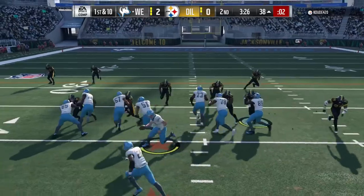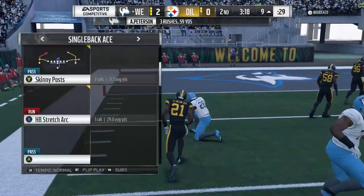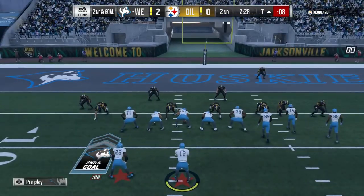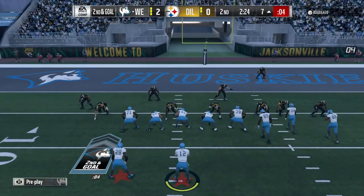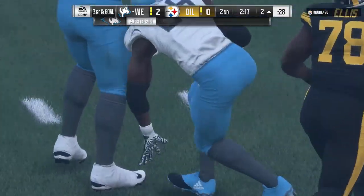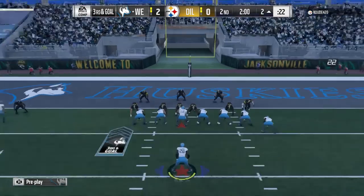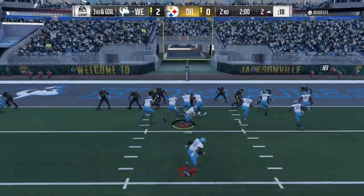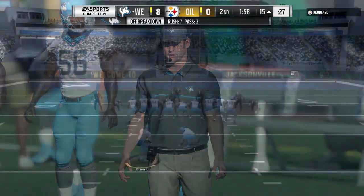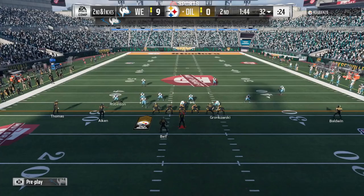We're going to stretch it to the left here — try and get outside, pick up the blocks. We should have been gone; tried to tiptoe the sideline, got caught, but still picked up 30 inside the 10. Now we just have to not make a stupid mistake. He's been playing aggressively — I'm going to check into the HP base here at gun bunch, throw some fake hot routes at him, and try and get up the field. Picked up five. Now at the 2, I'm going to run a single back wing with a stretch-plunge combo. He's in a goal line defense — going with the motion on the outside to get the edge, and we walk in for an easy touchdown. Goal line is ill-suited to stop the outside run.